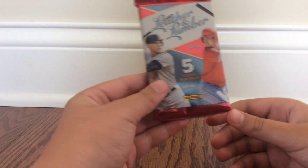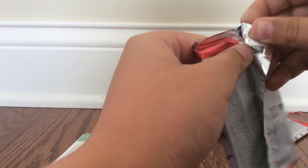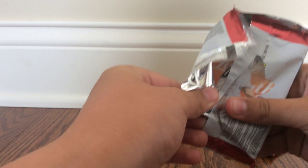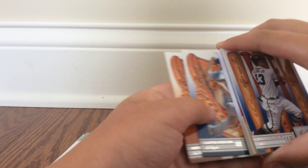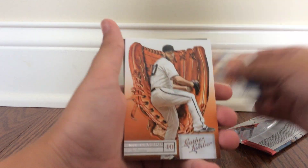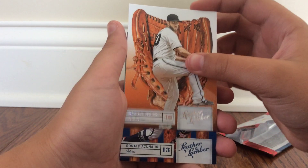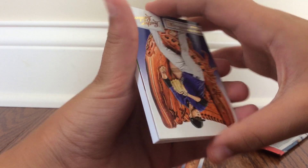Finally we have this very, very thick pack - five cards. This is definitely the hit. We have Clayton Kershaw, Madison Bumgarner, Ronald Acuna Jr. - that is a cool card - and Cal Freeland in gold. And here is the hit.